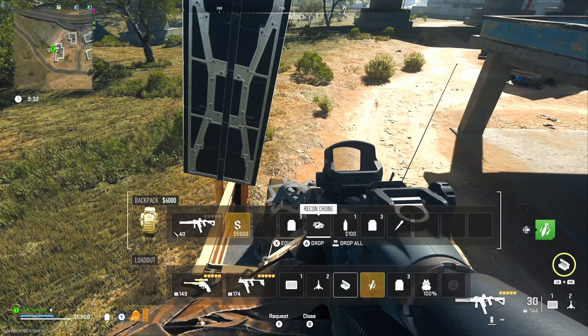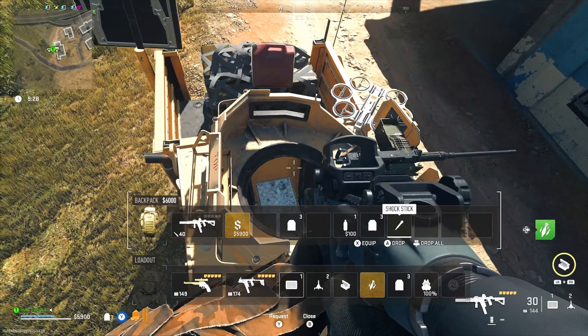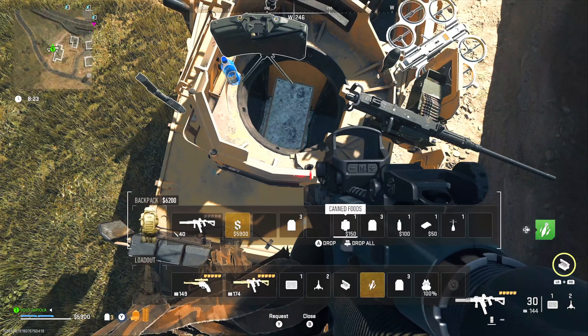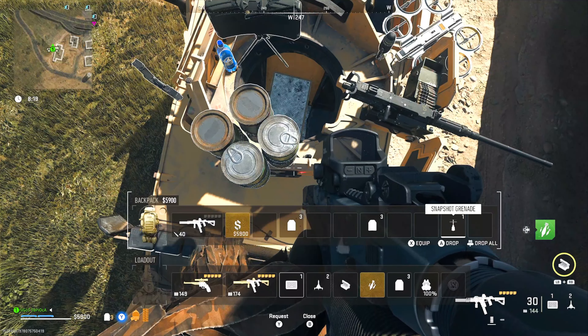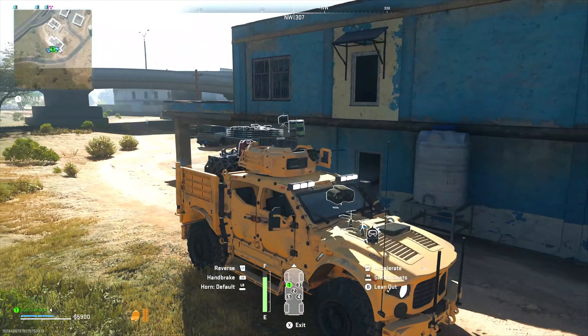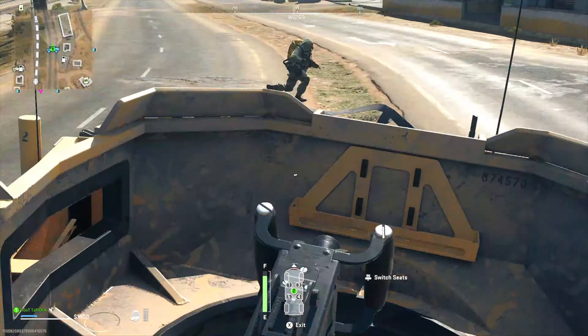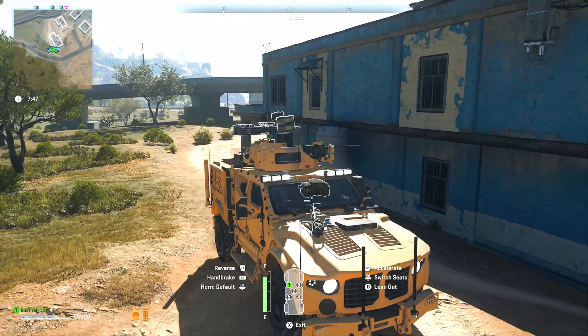And it turns out, yes, they do. So with a little bit of micromanaging our inventory, we can basically bring along as much loot as we want anywhere we go by dropping items on top of a vehicle. No more having to decide whether you should keep that key or stow away gas for your vehicle — you can just drop the gas can on top and be on your way. No more having to decide between armor, ammo boxes, and self revives. You can just have them all.